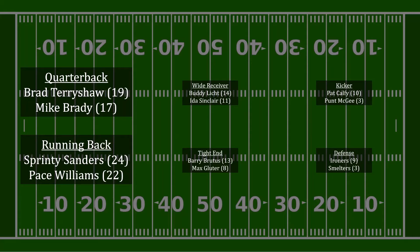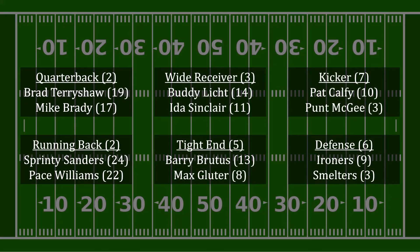Indeed, a level 1 thinker would probably take Sprinty Sanders with the first pick. In contrast, level 2 thinkers will place emphasis on maximizing point differential. That's because the goal in this game is not to score as many points as possible — it's simply to score more points than your opponent. Framed that way, rather than looking at the raw scores, let's look at the point differential between the two players from each position. The difference between Terry Shaw and Brady at quarterback, for example, is two points.